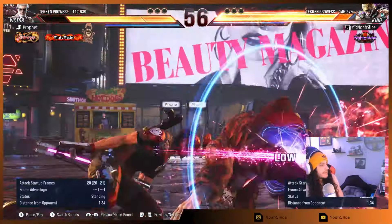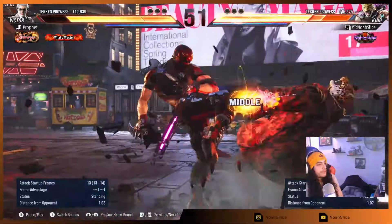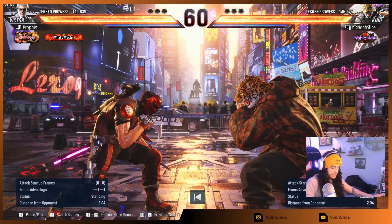Starting off here, you can see this is the first start of the round, so we're not really going to get a crazy read or anything like that. But as we can see, I do get hit with a counter hit launcher. When you get hit with counter hit launchers, you kind of want to take those moments to ask why did I get hit with that? You have to really critically analyze yourself so you don't get hit with this again. Let's rewind to the start of the match and see why I got counter hit.